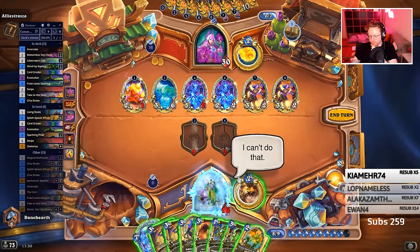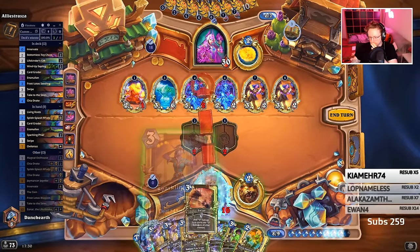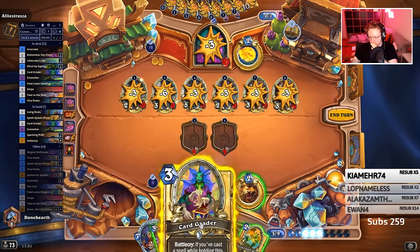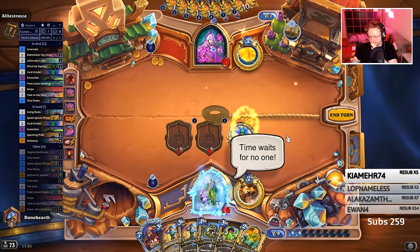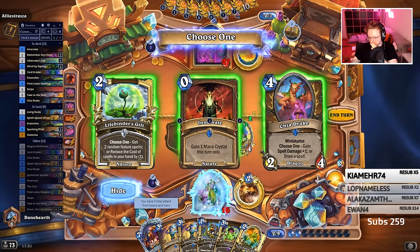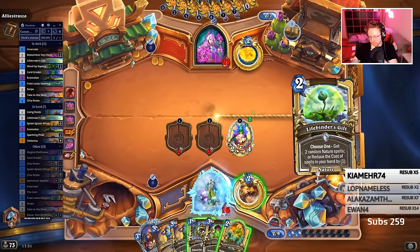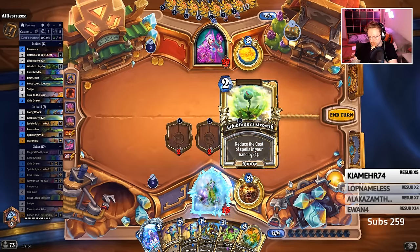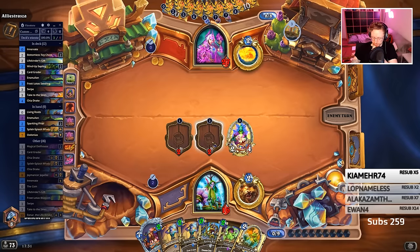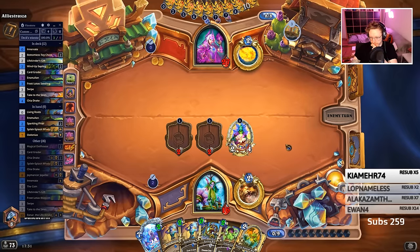Those two killed me I think. The counter spell — Innovate puts me to 10, then I play this, I have the spell damage here, and then go bang one, hit this, bang two, swipe, and then Living Roots. That's lethal.